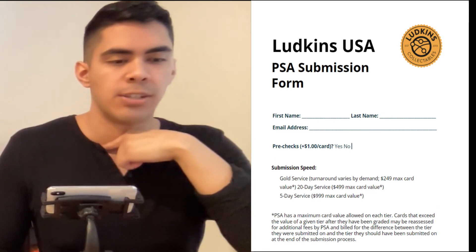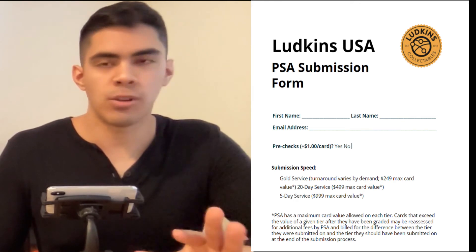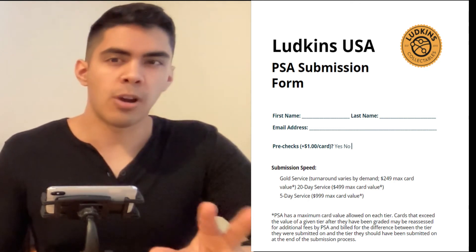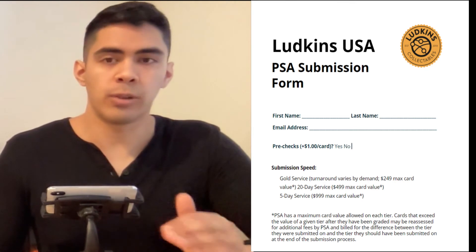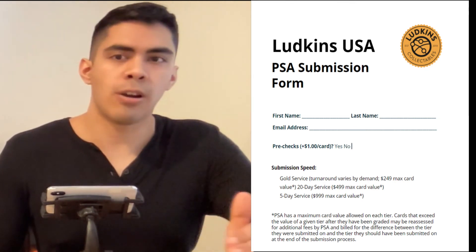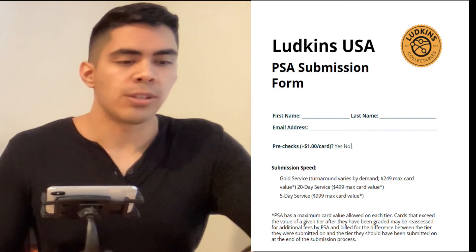If you look on the screen, you'll see the Gold service - 20-day service and 5-day service. Gold service is about $11 per card, the more affordable option with a $2,049 max card value. 20-day service is about $30 per card, and the 5-day service is $75 per card. Depending on the value of the card, that's what tier you should get it graded at. Also note that if you submit a card at a greater value than the tier you paid for, you might get reassessed additional fees - so watch out for that. We like Ludkins - the link will be in the description if you're interested in using them. We hope you got something out of this video. Thank you guys for joining us, make sure to hit that like and subscribe button, and we will see you in the next video. Take it easy.